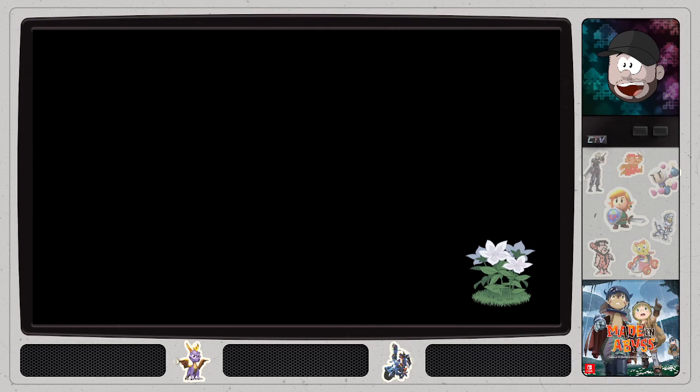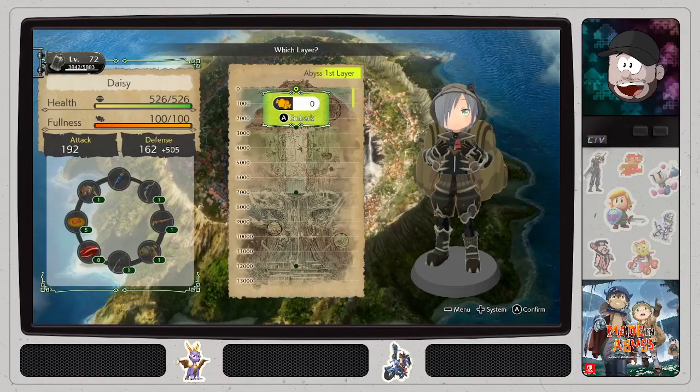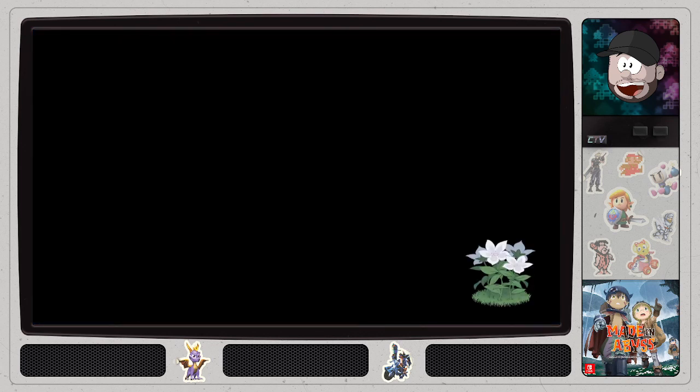It was nice and easy. This sound is messed up but I'm not going to restart right now. That was the fourth layer as well. So we're going to say hi to Nanachi. Yeah, let's go and say hi to Nanachi while we're down there anyways. She'll probably have a cooking quest.